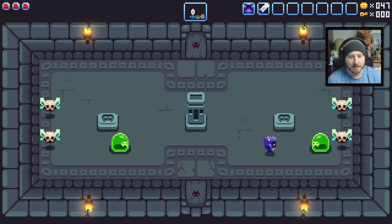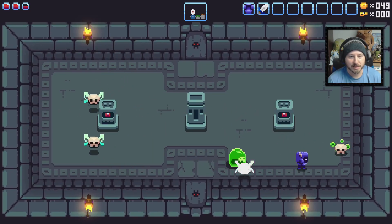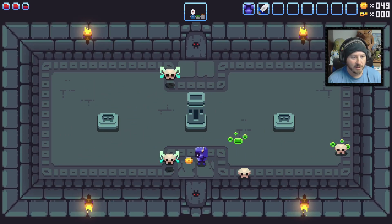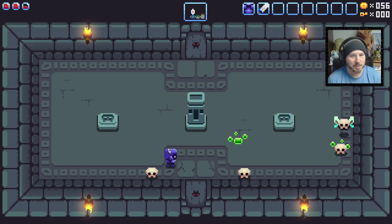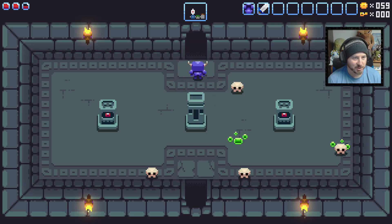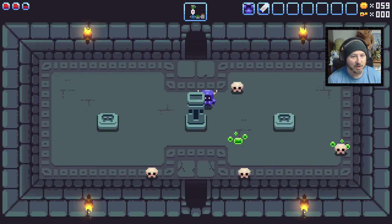Here's a room I somewhat remember. I don't think you can destroy the pillars that come to life — I remember trying to do that previously and it was kind of frustrating because I couldn't do it. The doors were open so those guys will always be there, which is a little annoying, but that room is now open.